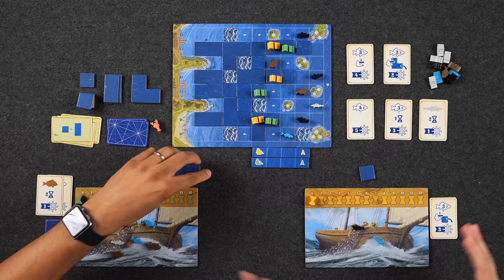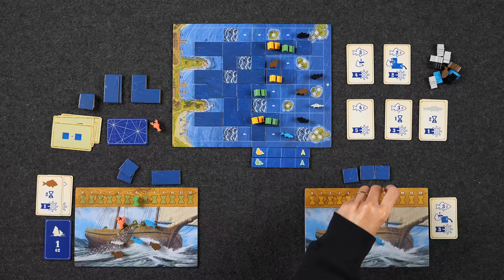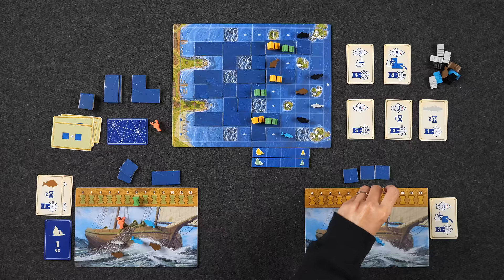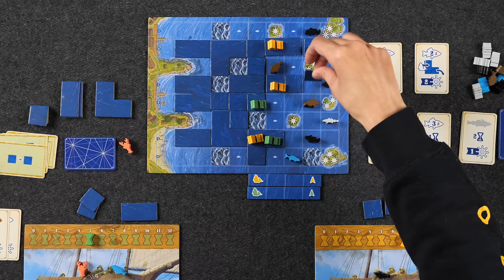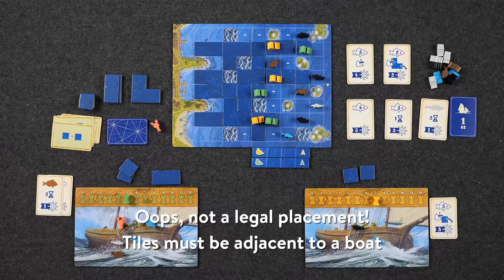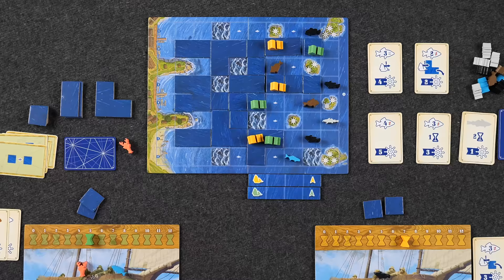Round 5: two single tiles each. Getting tight — only two rounds left. Monique goes first with six time, Naveen with seven. Naveen moves forward one space for one time. Monique places a tile. Naveen places his own tile, paving his own way forward. Both players make small positioning moves. Monique picks up a black fish for one time — now she has one of every color.